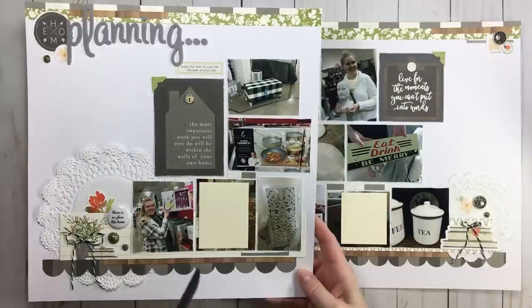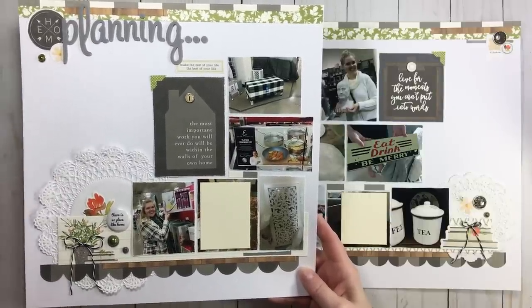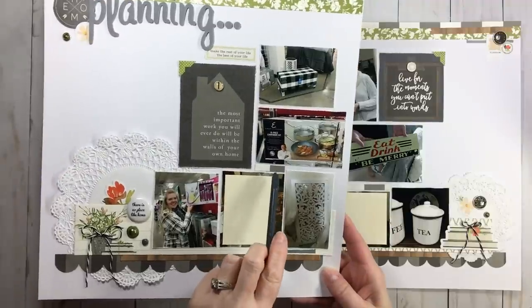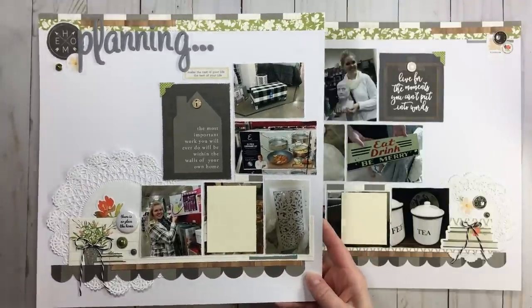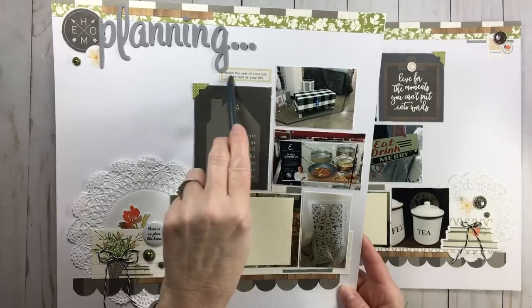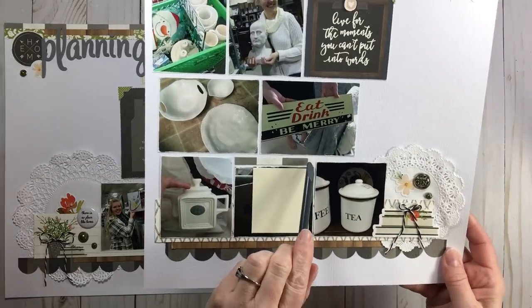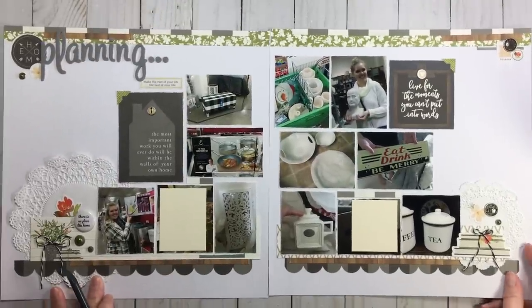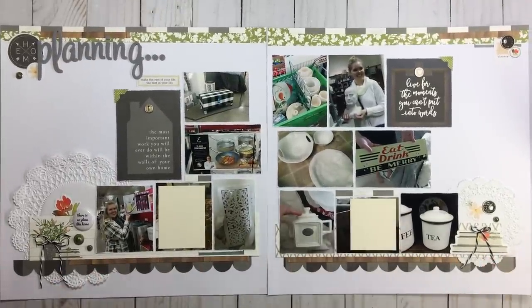In this layout, a couple of spaces opened up because my photos aren't all the same size — they're various sizes depending on how I cut them down. What I did was take small scraps and covered any little trap spaces. Right here I put a sticker to fill in a space, and over on the right I took another small scrap to fill those little gaps. It's like a fake little grid — just fill it in with a sticker or piece of scrap.